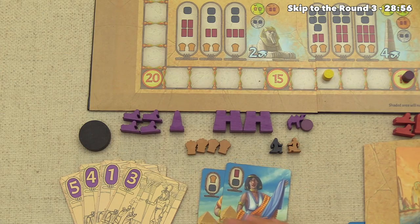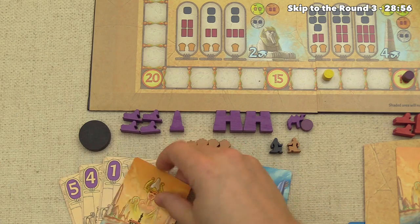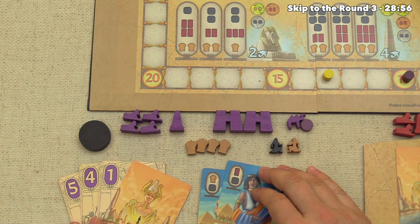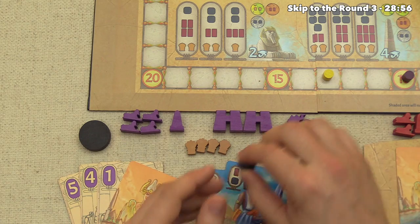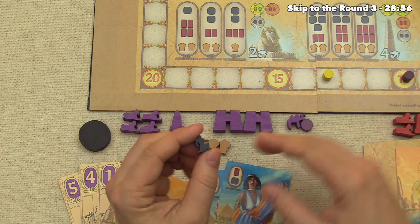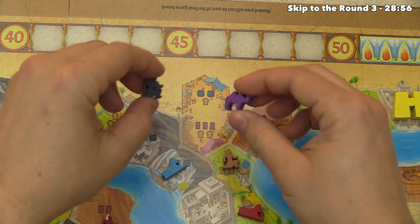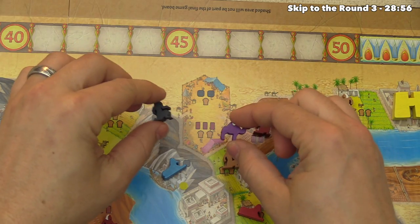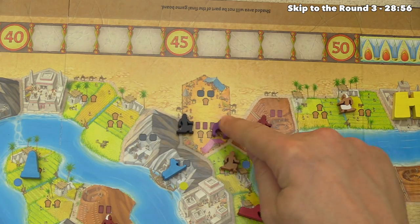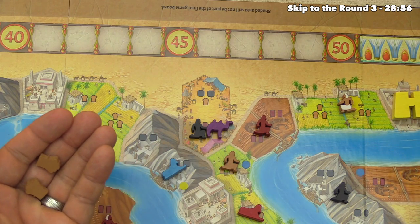It's our turn. We have city cards and boon cards available, but boon number three was already used by red. Looking at the options, there's nowhere to put our stonecutter — all mountain regions accessible to a regular laborer are occupied. So instead, let's start a caravan. We can take two stone and grain, or three brick and two grain. Without a specific plan, let's take more stuff — two grain and three brick from the supply.